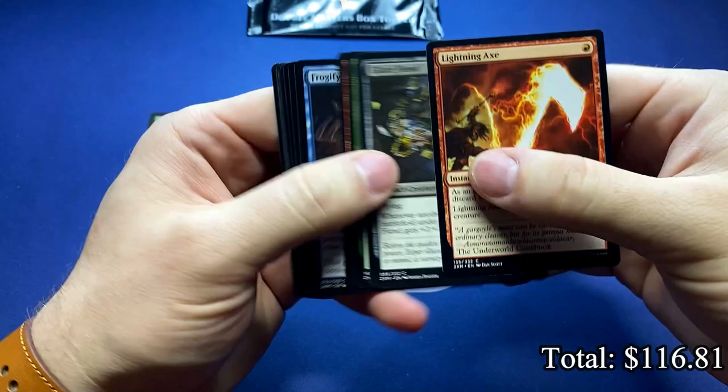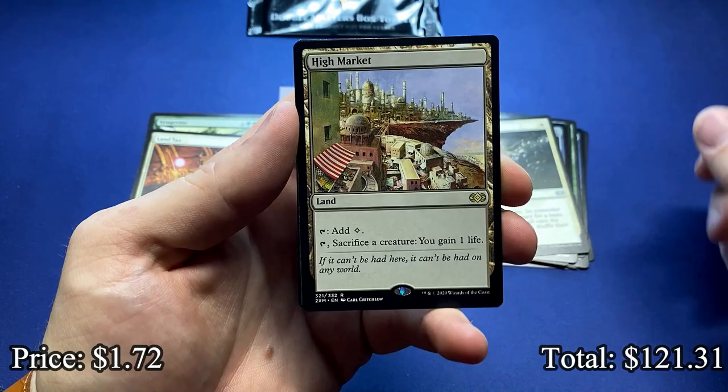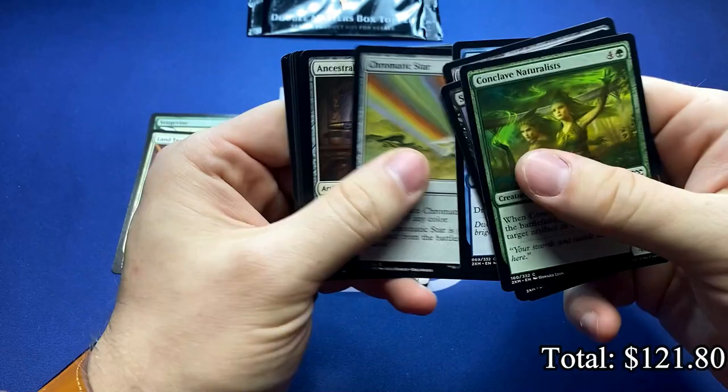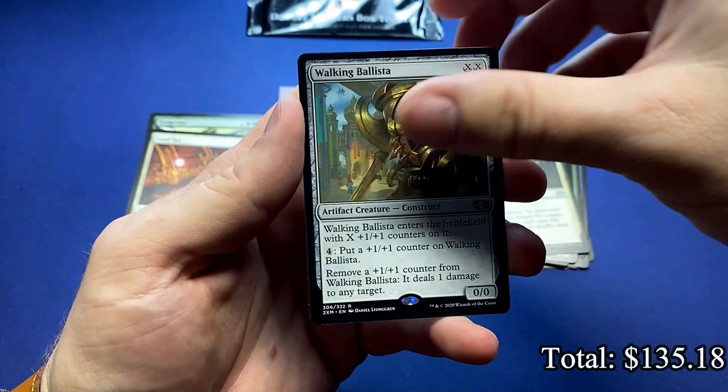It was Eternal Masters last time we saw that reprint. Another Path to Exile — always take the efficient removal spells. High Market. And the Falconwrath Aristocrat. I think in this case every single box had a Falconwrath in it. The curse is breaking today — I'm just feeling it. Reshape. Good old Reshape. And the Walking Ballista, another high dollar rare. Fantastic card for the reprint.